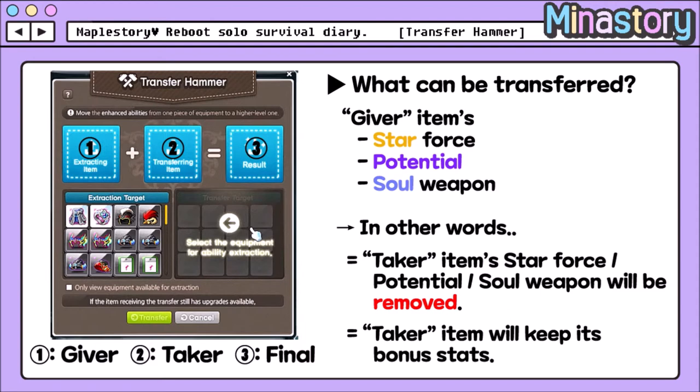If you open the transfer hammer screen, you will see 3 slots for items. I've put numbers and labels to make it easier. Number 1 is giver, number 2 is taker, number 3 is final item.